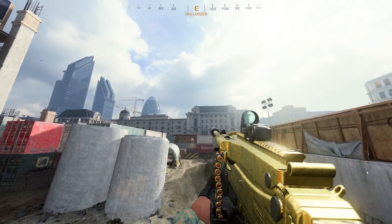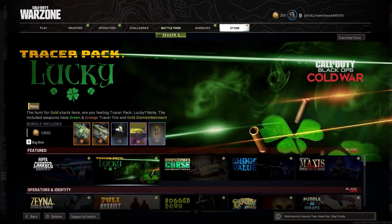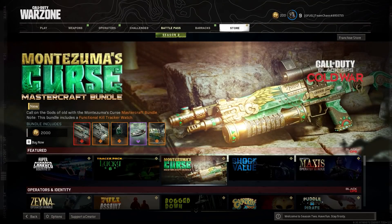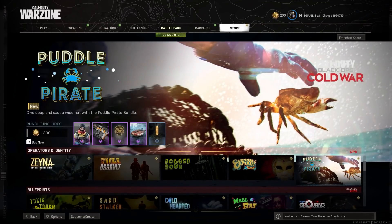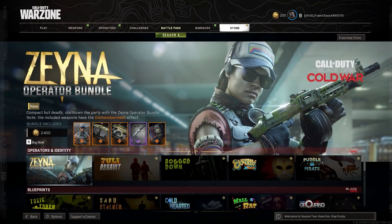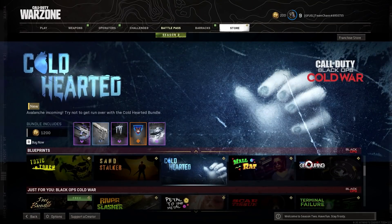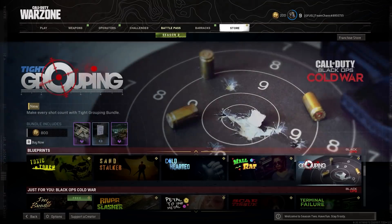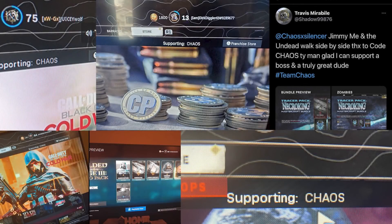Something else to check out: the Necro King Mastercraft bundle is now in the shop. If you get anything for Warzone or Black Ops Cold War, consider using creator code CHAOS, all caps. If you do, shoot me a picture on Facebook, Twitter, or my business email so we can showcase you just like all these Team Chaos members on screen. Big shout out to Call of Duty for including me in the program and a shout out to all of you as well.